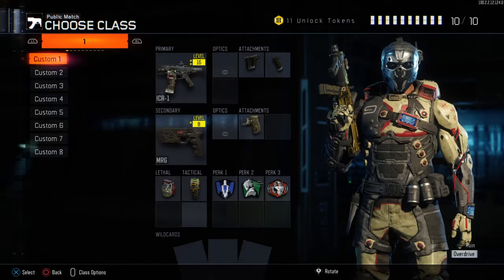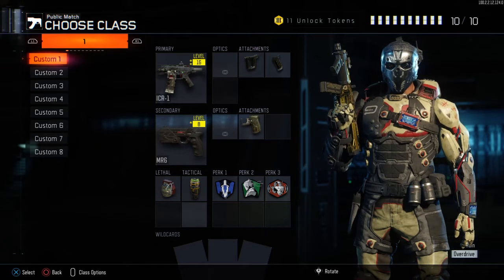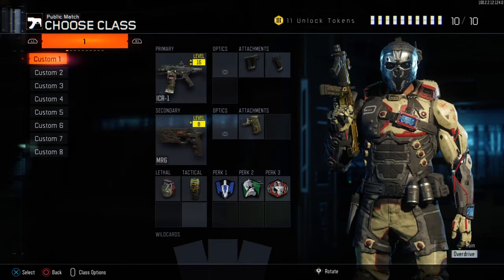Hello everyone, I am Crimson Wizard of F12 and welcome to the second video in the College of the Creative Class series. This is going to be the Steel Infantry Billet in Black Ops 3.